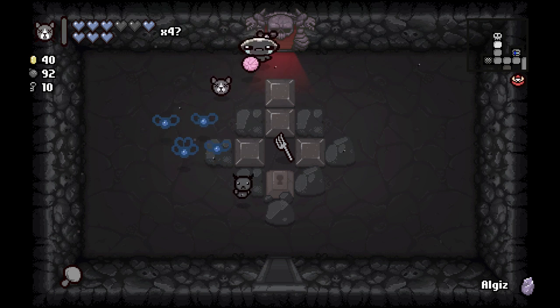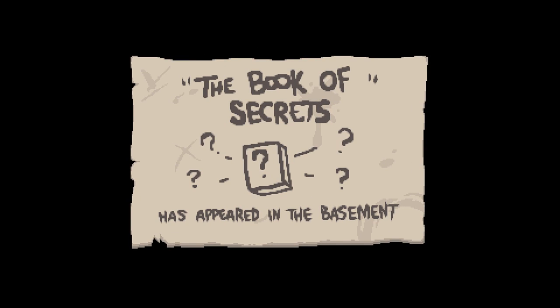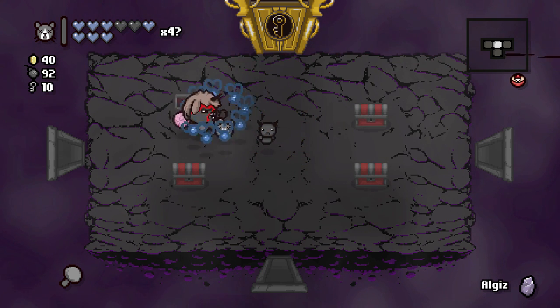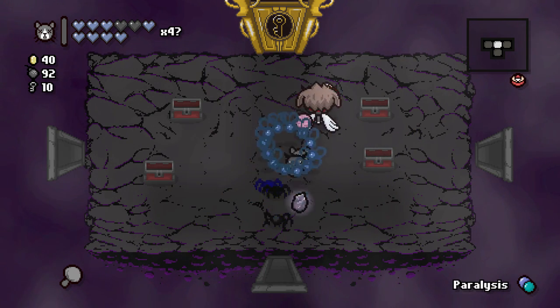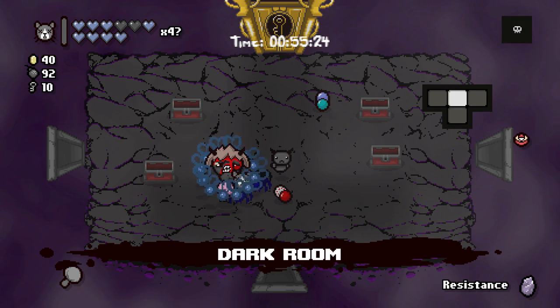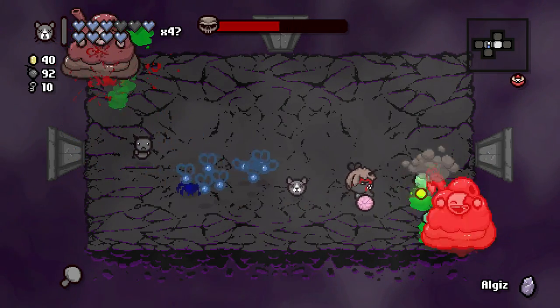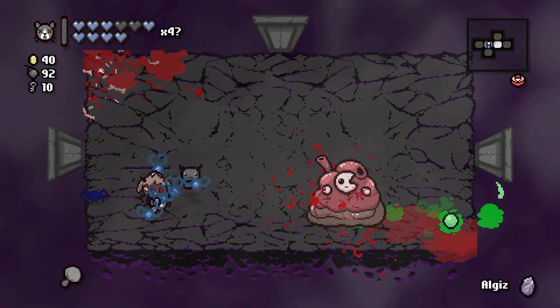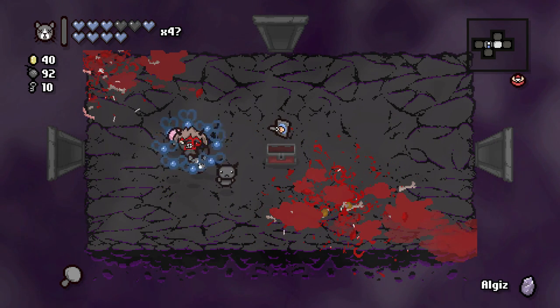We do have the Resistance for the Lamb too, so if that's a problem we can always use it. The book of secrets has appeared in the basement — awesome, I always like unlocking stuff. Some hearts — mega spiders, paralysis, explosive diarrhea. We don't have a way to see the map but the boss is that way.